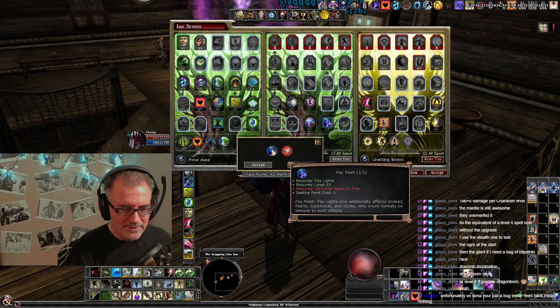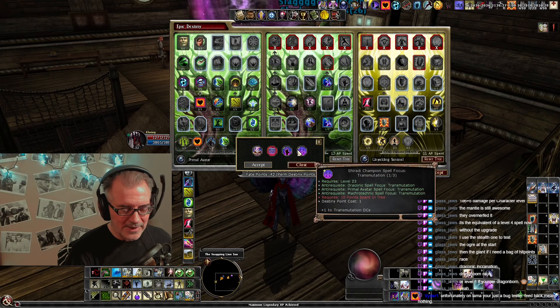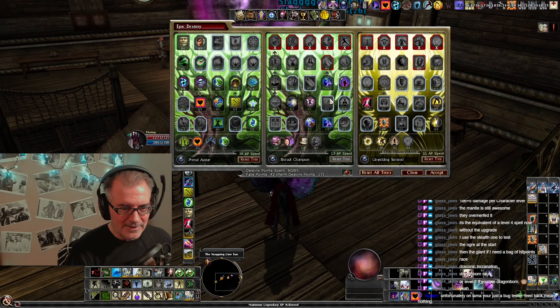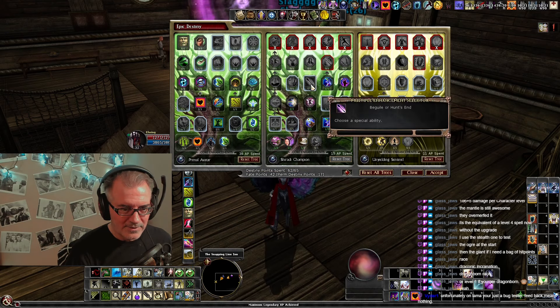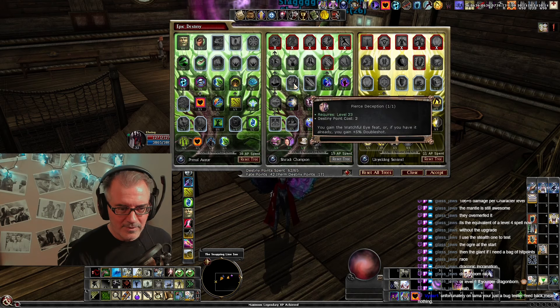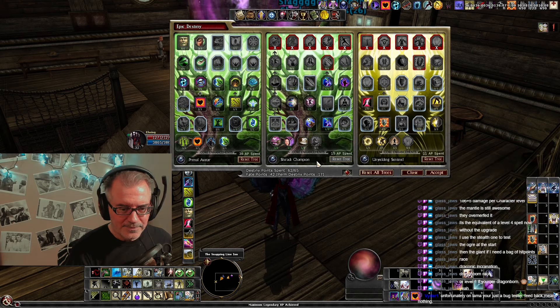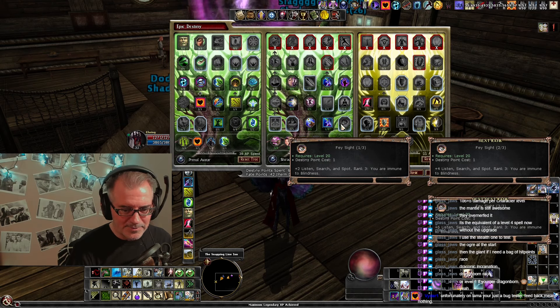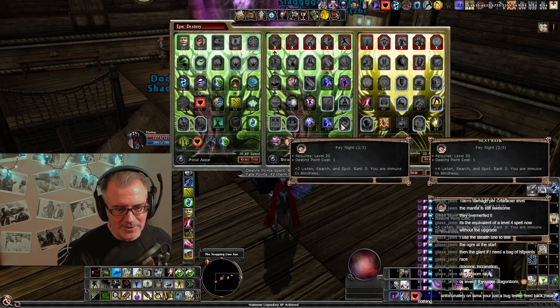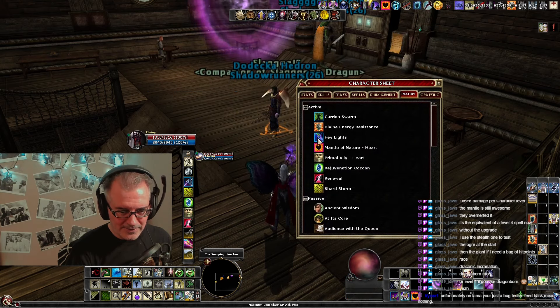We're gonna take the fey lights upgrade, and we have to take illusion because that's the tree we're using. Beguiling charm is completely different. I've only got three points left, so I'll take it. I could do listen, search, spot into blind, but that's just so underwhelming I'm not even going to bother. We'll go look at how fey lights actually hits.